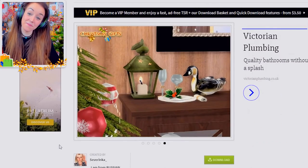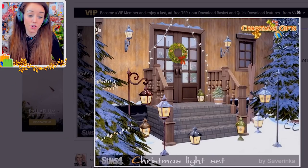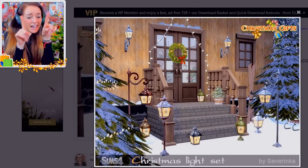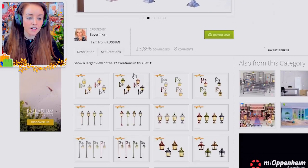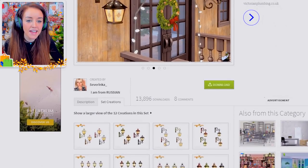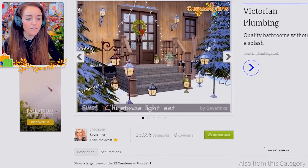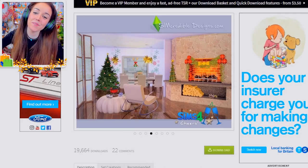Severinca also has a beautiful outdoor set — you've got a wreath for the outside of the door, some little lanterns, and lights that go around the door as well. I was hoping it might include the beautiful outdoor trees with snow on them, but unfortunately it doesn't. Still, it's a really really nice set.